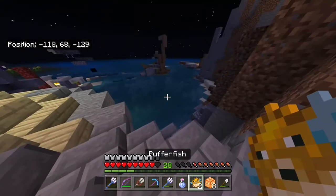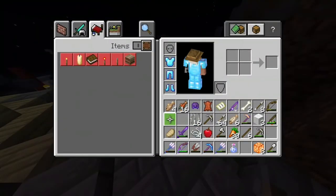Tried to hit him but we missed — that's all right. Let's get rid of some junk in the inventory: the spider eye and the puffer fish.